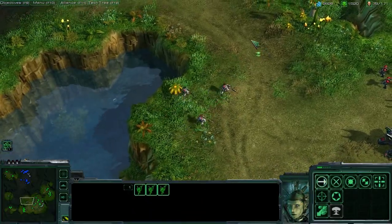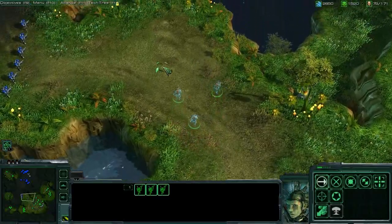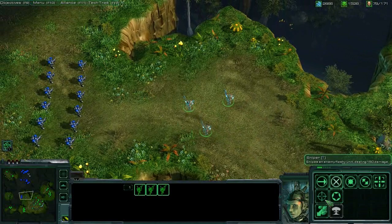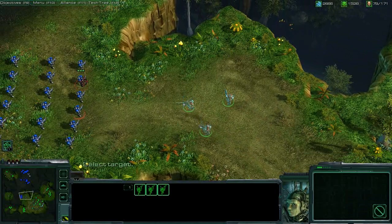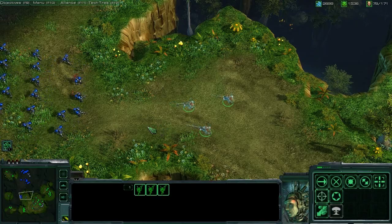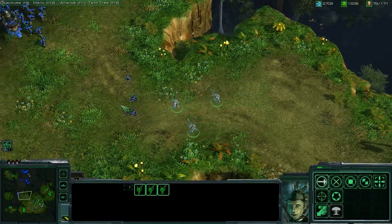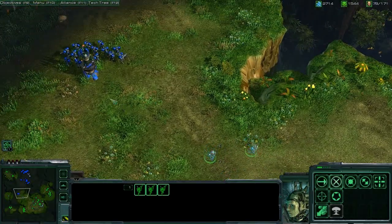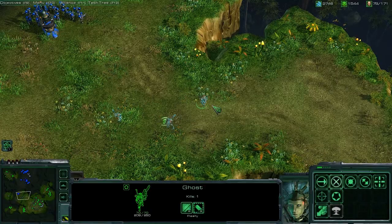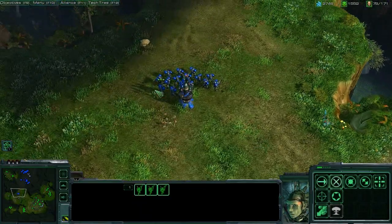The Ghost in StarCraft II is far more powerful than he was in the original StarCraft. In addition to his personal cloaking field, the Ghost can use his sniper rifle to deal lethal damage to enemy biological targets. The Ghost also has access to a number of cooldowns. You've already seen our nuclear weapon. Now we'd like to show you the drop pods. This special ability allows the Ghost to summon squads of infantry anywhere he wishes.